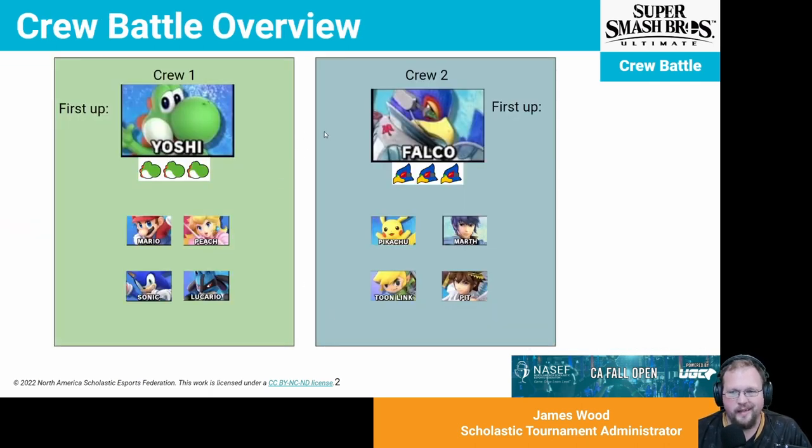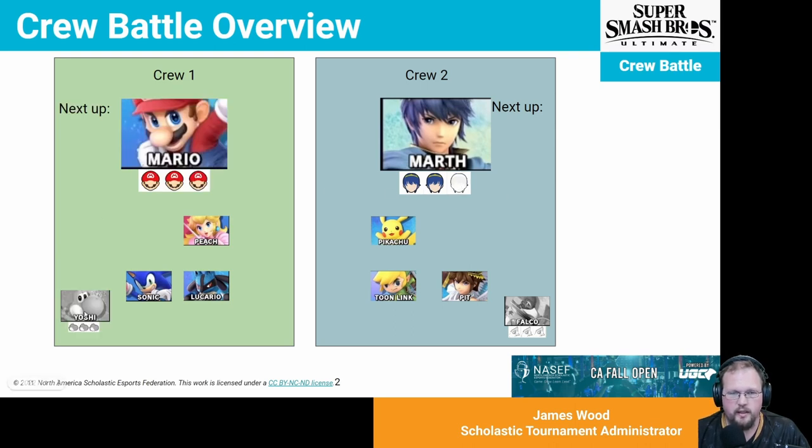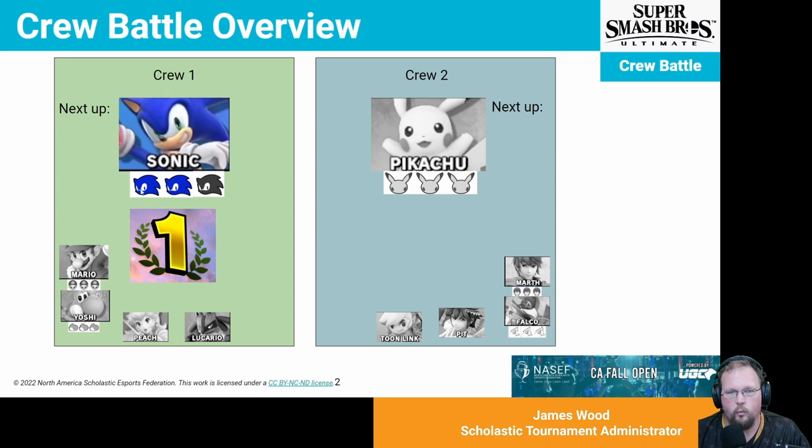The way the crew battle works: in this example, you have Yoshi versus Falco as the first-up for each team. They each start with three stocks, and the four people coming up next will also have three stocks. Yoshi and Falco fight, and at the end Falco was eliminated — Yoshi lost two stocks. When Yoshi and Marth start their next fight, Yoshi starts by jumping off the stage twice to match his remaining stocks. Let's say Yoshi takes one stock off of Marth, then Yoshi gets eliminated. Crew one decides to send up Mario, and Mario and Marth battle. This process continues until one team remains and the other is completely knocked out — that team gets the win.